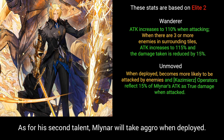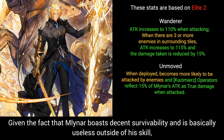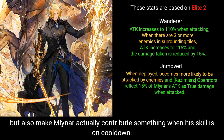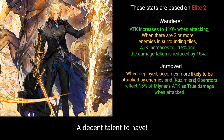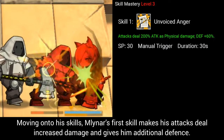Milner's second talent causes him to take aggro when deployed, meaning he is more likely to be attacked by ranged enemies. Given that Milner boasts decent survivability and is basically useless outside of his skill, taking aggro can not only reduce the pressure on other operators but also make Milner contribute something when his skill is on cooldown. The talent also states that all Kazimir's operators will reflect a small percentage of Milner's attack as true damage when attacked — a decent talent to have.